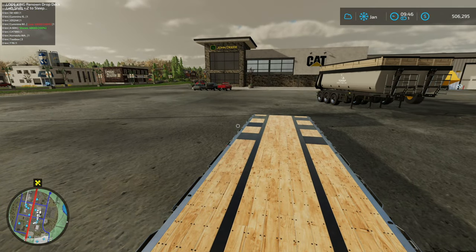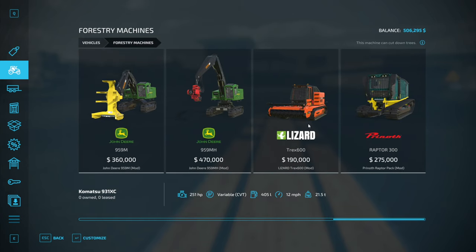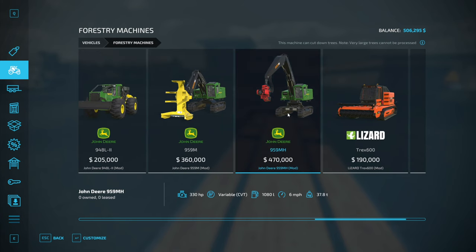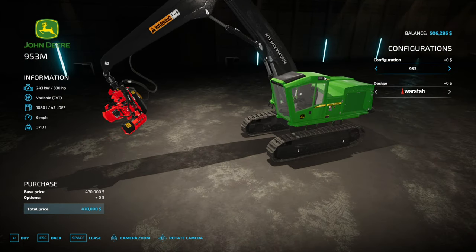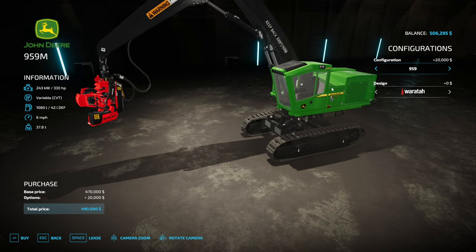In order to do some logging, Evan, I think we need some more equipment. We've sure been buying a lot of equipment lately. I figured I was going to go with the John Deere 959 - or 953. Actually there are two different configurations: the 953M and then the 959M.